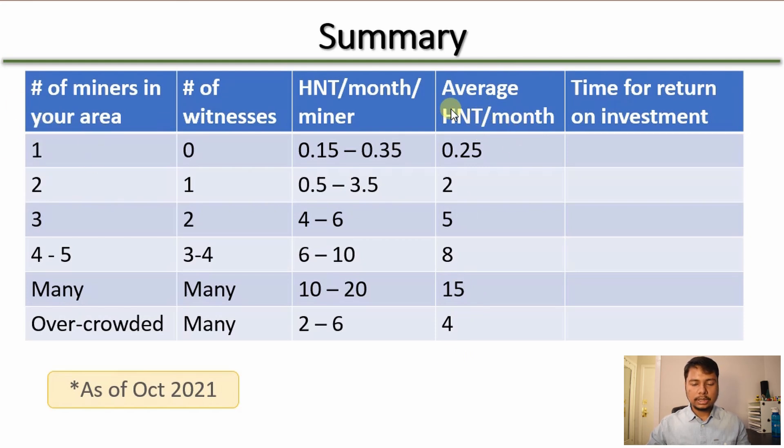For one helium hotspot it's really small — only 0.25 HNT per month. With 2 helium hotspots it increases significantly to 2 HNT per month per miner. With 3 it earns about 5 HNT, and with 4 to 5 hotspots you earn about 8 HNT per month. So with 4 to 5 helium hotspots you will reach the global average, which is currently about 7.5 HNT per month per helium miner. With many helium hotspots and a good transmit scale you will earn about 15 HNT per month, and in the overcrowded area it goes down to about 4 HNT per month.